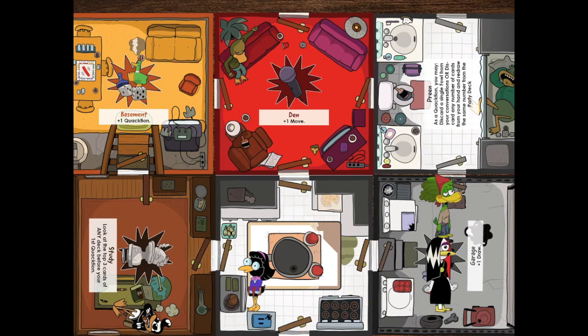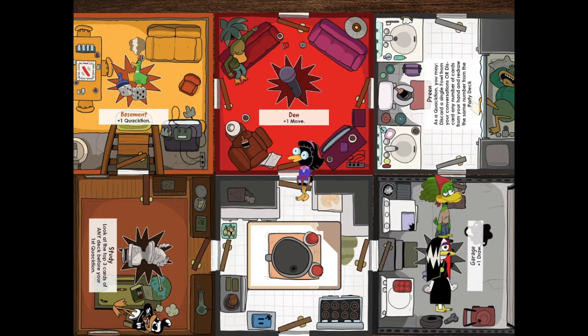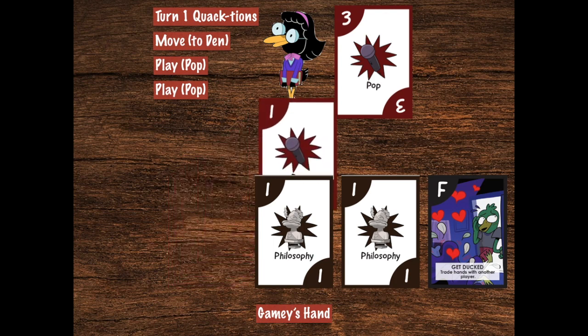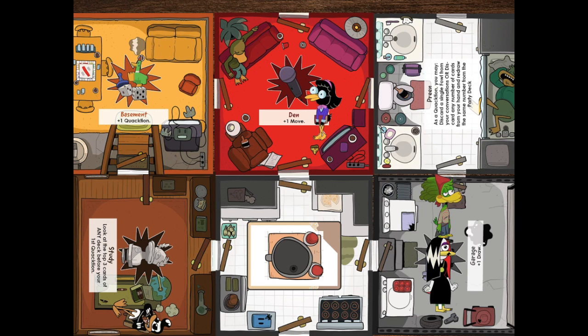Now it's Gamey's turn. She looks at that horrible snipe fest going on in the garage and wants no part of it — she's got her own game to play. With all these pop cards, she needs to get to the den where talking about Drake is cool, so she moves her figurine right on up there. She has two quactions left. With her first, she drops plus three in pop. And with her second, she drops another plus one in pop for a total of four cool points. Gamey is unequivocally the coolest duck in the den, so she drops her duck face on there to claim that territory and that power if her turn comes back around.